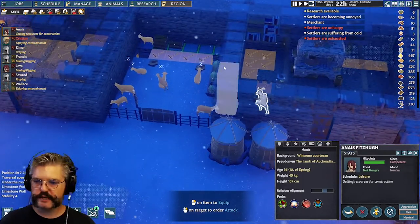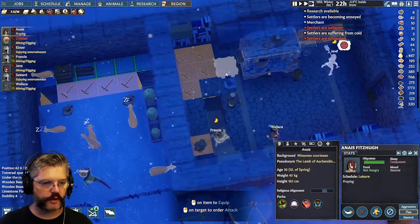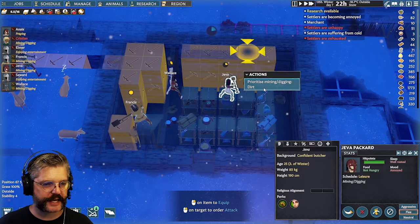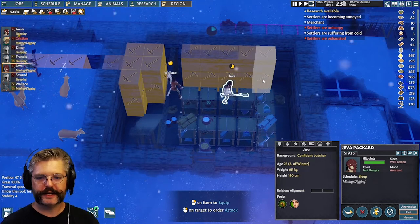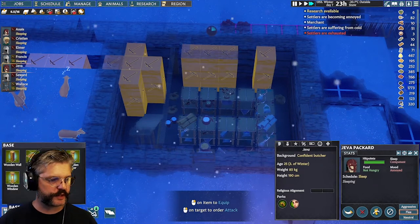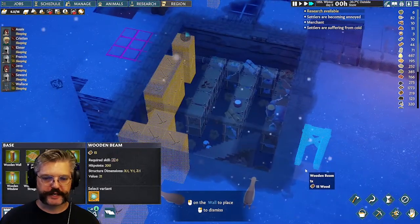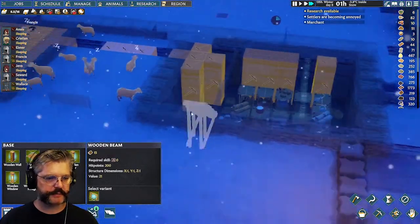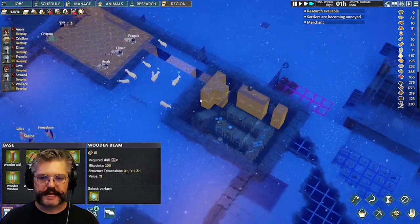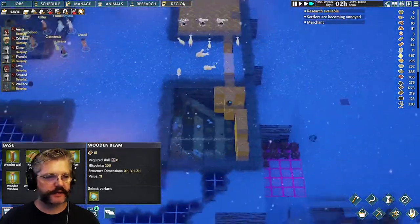If you've ever done construction, transferring weight in a structure by removing walls while installing beams is a real thing that real people do. It's hella intense — I've been inside houses that are quite technically unsupported, and lifted very heavy beams, like 400-pound beams, with a couple of people on our shoulders and backs. Those were sketchy circumstances, but I lived and learned.